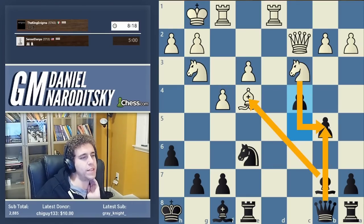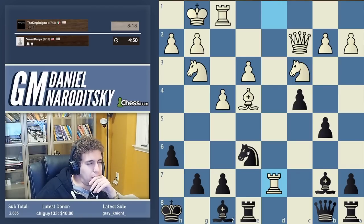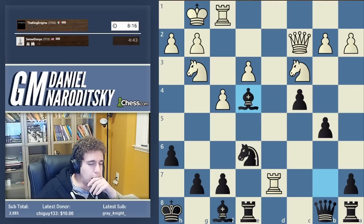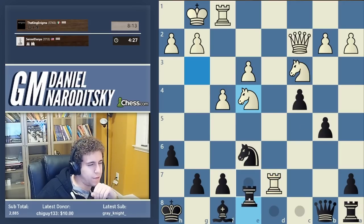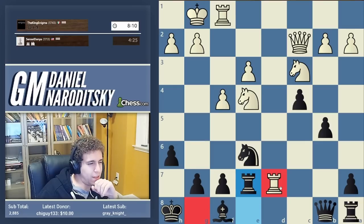Knight b5 — we play bishop takes c4 and queen b5. Rook d7 — forgot about that. Well, bishop takes bishop, knight takes, and then I guess rook e7 — this is not ideal. Okay, let me think. Knight c5, rook f7. He's certainly playing like you know who. I guess we have to go rook e7 here; I don't like king g8 because that keeps his rook on the seventh.